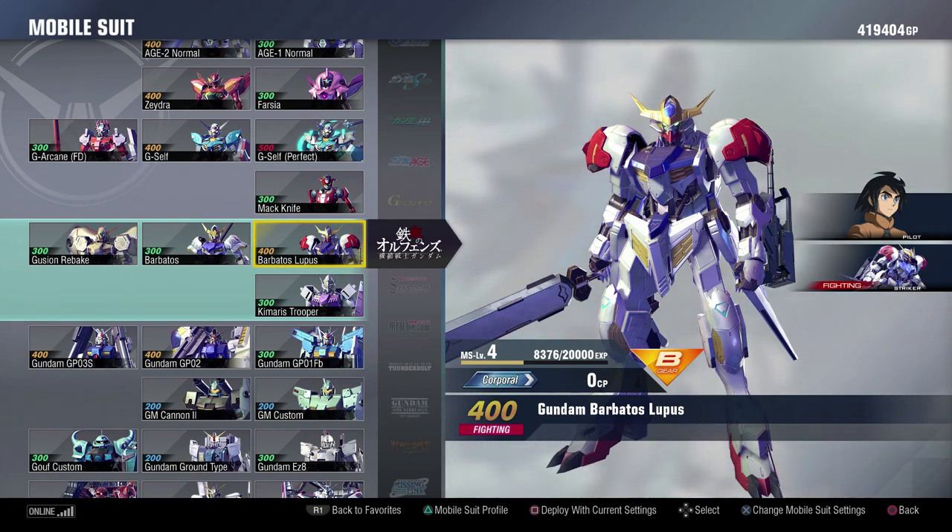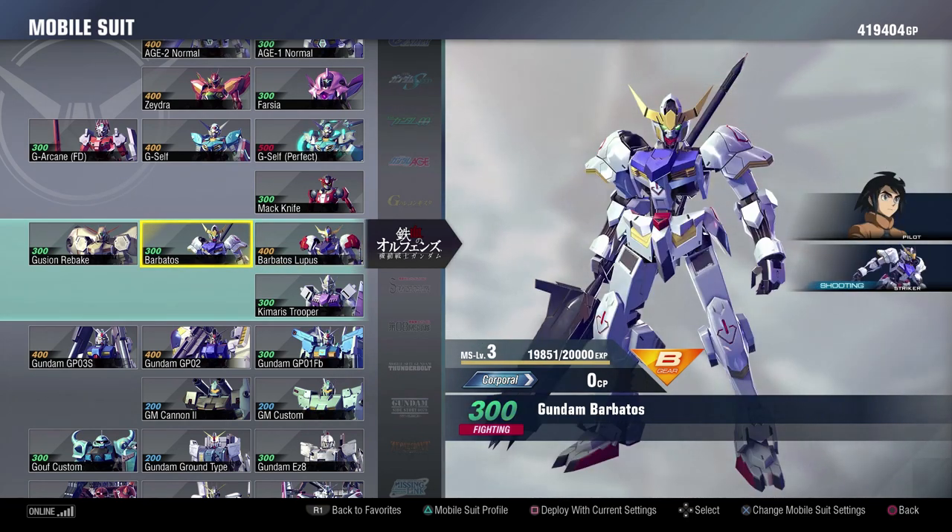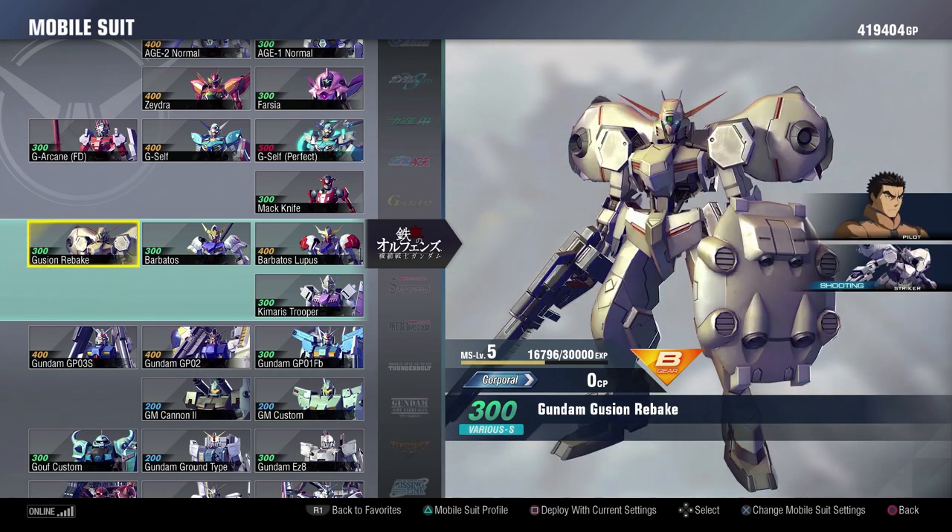On to Iron-Blooded Orphans with the Barbatos Lupus — not the Rex, just the basic Barbatos Lupus, which is also DLC. I think the Barbatos Lupus is a ton of fun to play with in this game. The sword combo is really good — it's just a blast to play with in melee, and its range is not terrible either. The basic Barbatos is really fun to play with as well — it has one of the best melee games in this entire game. The Gusion Rebake has one of the best melees in this entire game too — it's crazy how good the melee in the IBO suits are, but this one is also DLC. It has a combo that is close to the Epyon in terms of number of hits. It's just a shame that again, it's DLC.